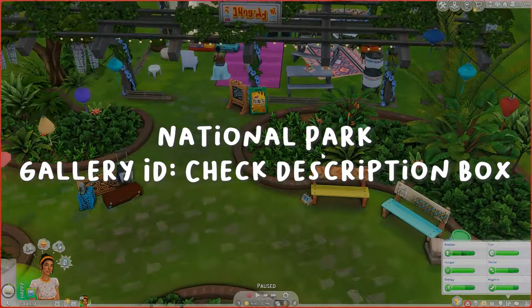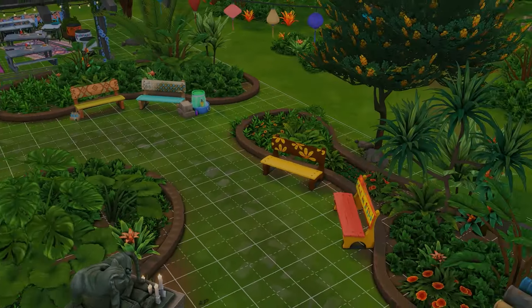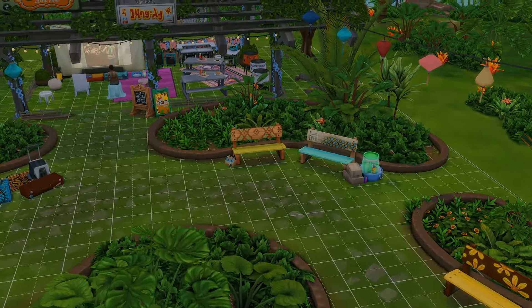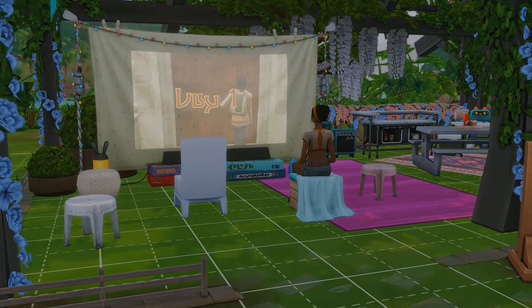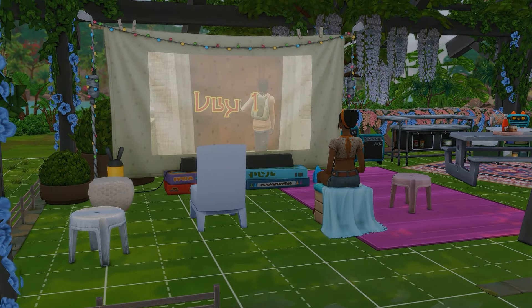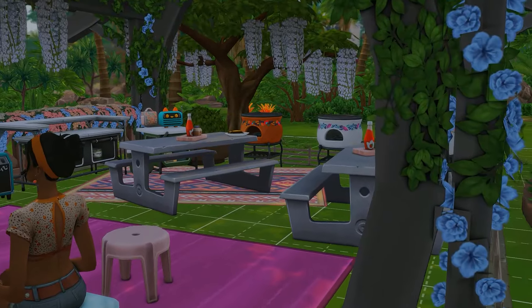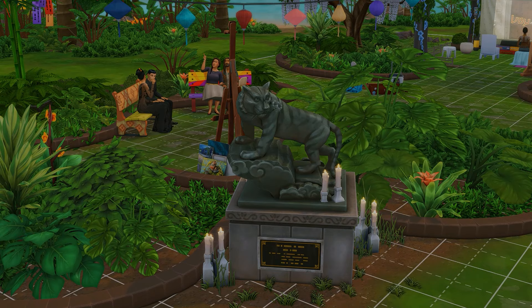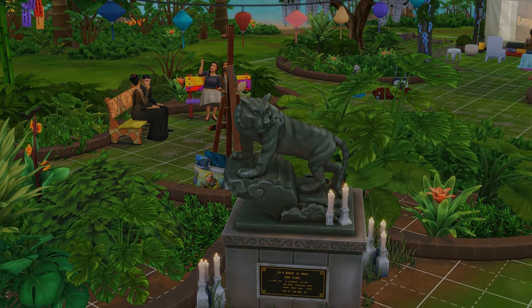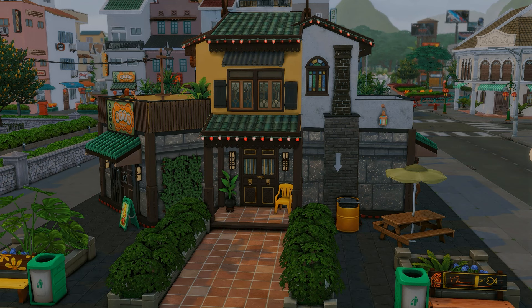This is a national park and one of my favorite lots. It's a cute park where sims can hang out or go on a date. My favorite area is the movie setup — a blanket setup where you can host a movie hangout, grill, and chill. Couples also come here to do cloud gazing all the time, which is really cute.